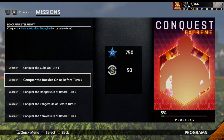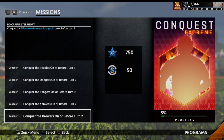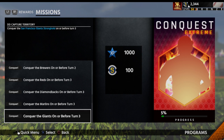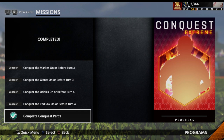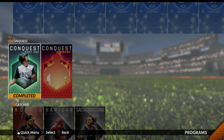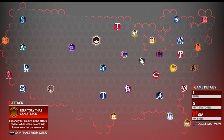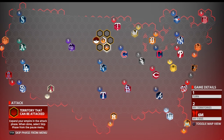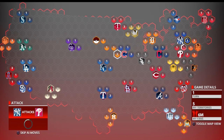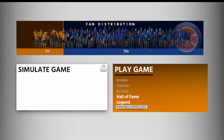In Conquest Extreme you've got to conquer the Cubs on turn one, then the Rockies, the Dodgers before turn two, the Rangers, the Yankees, the Brewers, then the Reds, the Diamondbacks, the Marlins, the Giants, and then the Orioles on turn four. That's thirteen teams total. To do it you reset Conquest, go for the Cubs and knock them out in one shot - and you'll have to play on Hall of Fame difficulty. All right guys, we're gonna continue this series - thanks for watching, this is the Duck and I'm out.